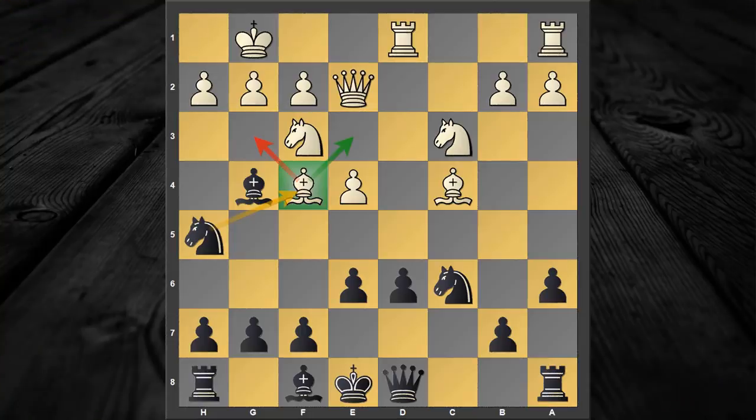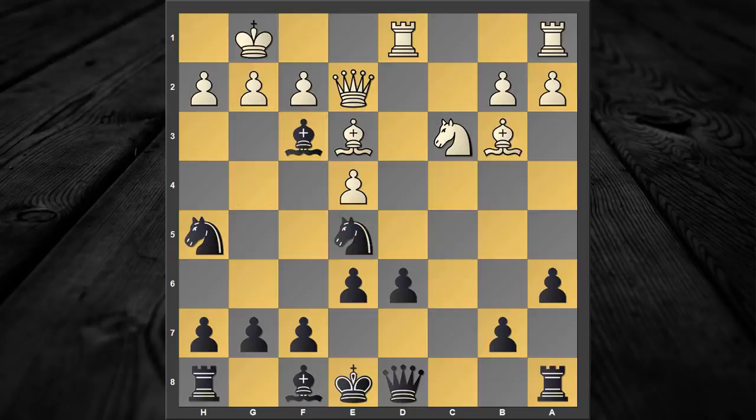That's it guys, I hope you enjoyed and learned this wonderful tricky line against the Mora Gambit. Remember that after the move bishop to e3 we have the forcing sequence starting with knight to e5, bishop captures, queen captures, and the star move queen to h4 — and after this, however white plays, he gets a completely lost position.